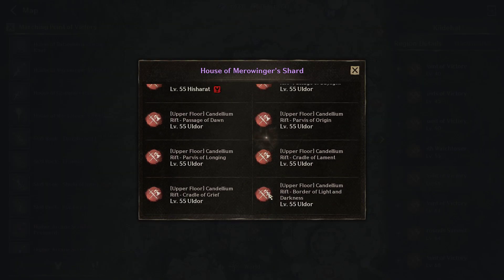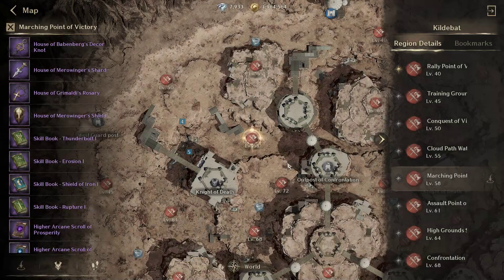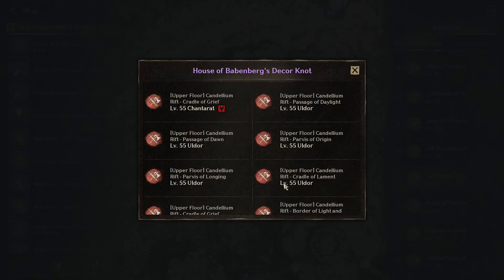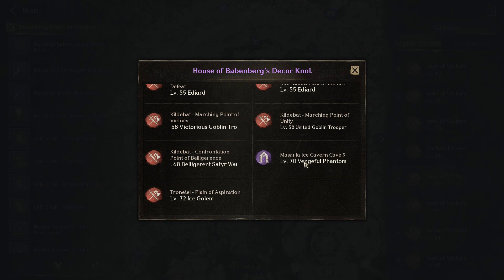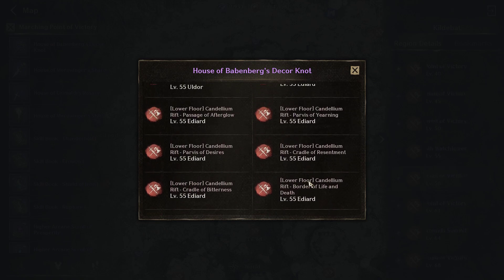Again, yun ang pupunta sa Union Storage — itong mga boss na to, si Uldur, mga boss na yan. And then mga dungeon dito, Ice Cavern, Vengeful. Itong mga ADARD yan, mga boss na makikita mo — mahuhulog siya sa floor. Yun ang napupunta sa Union Storage.